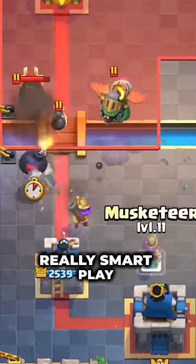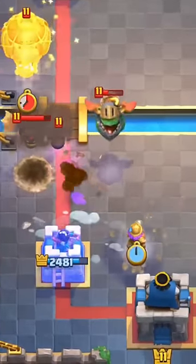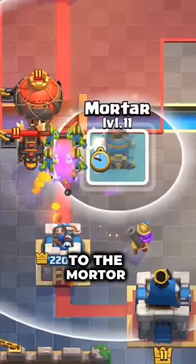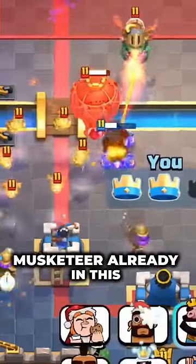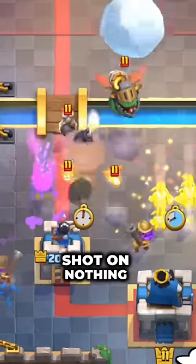Really smart play — gonna musketeer again in a second. Goblin surround, already back to the mortar now. Should get the one-shot on his tower. We can musketeer — third musketeer already in this defense so far. Accurate mortar shot on nothing.